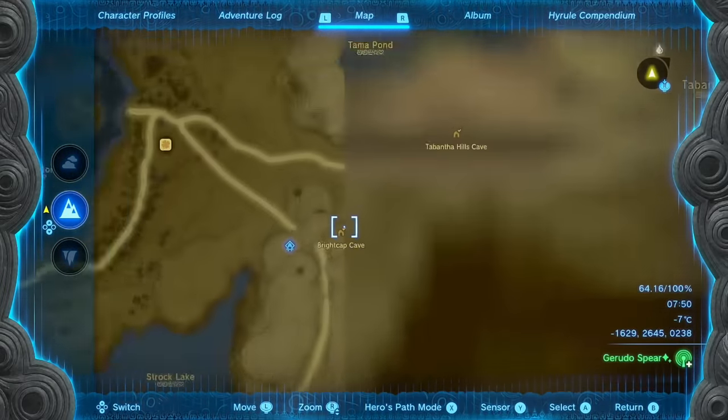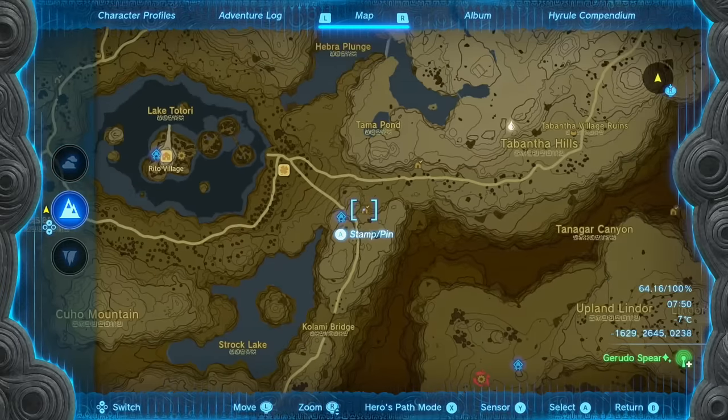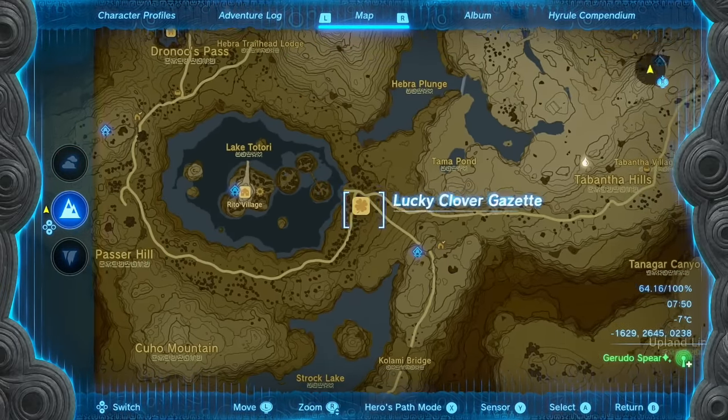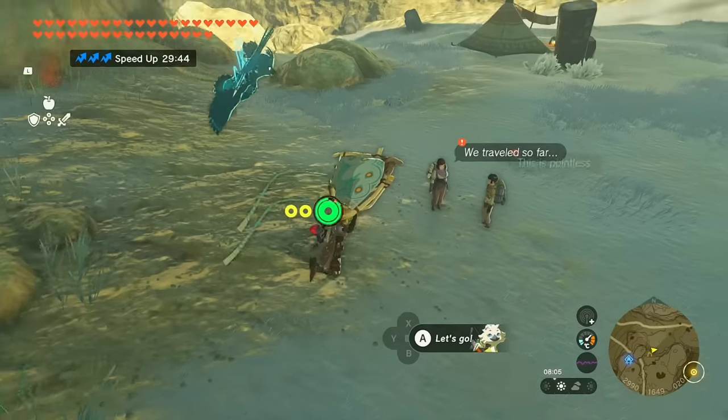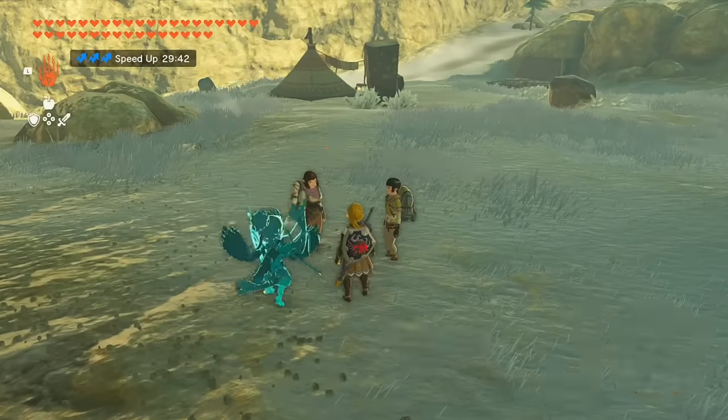We're going to do the first one — the Bright Cap Cave. It's located right here next to the Lucky Clover Gazette, and there's a shrine right next to it. If you head on over to the cave, there are actually going to be a couple of travelers outside.